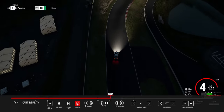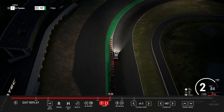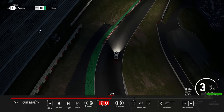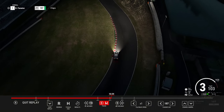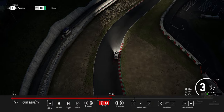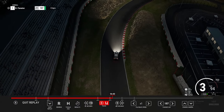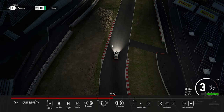Going into turn one — this corner is pretty tricky. You've got to trail brake in. You don't want to brake too hard because that unbalances the car. I keep a little bit of throttle on at times. You want almost a late apex so you can get on the power sooner and straighten the car up. In the Bentley, the more you can straighten the car, the less wheel spin you'll get. You want to really ride the curbs in this section and just roll through.